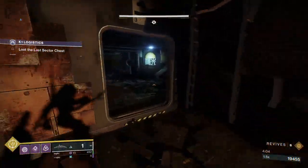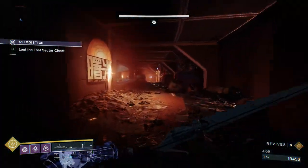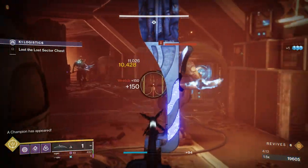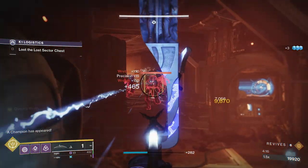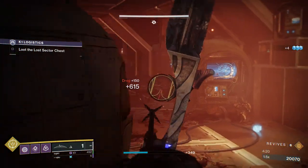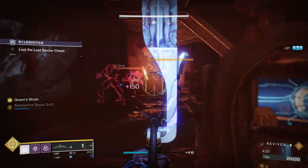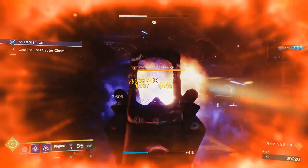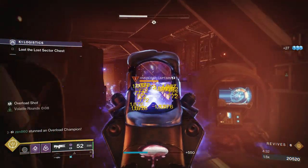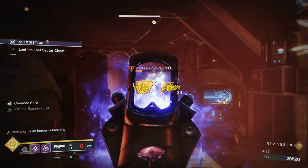Up ahead there's going to be another Overload Champion with a group of adds that are really easy to deal with. We're just going to throw our Nade, but we're going to start off by just using our Bow. All these guys are melee — they're not doing any damage. The only thing you really have to worry about is the Overload. Peeking in and out, not rushing forward, taking our time with the Bow. There's the Nade. We did get a little bit low, but we had cover, so if we were in a situation where we were worried, we could just back up or go Invis.